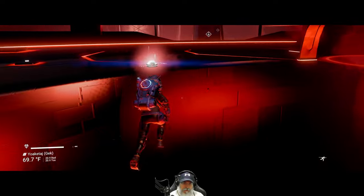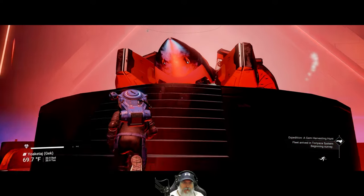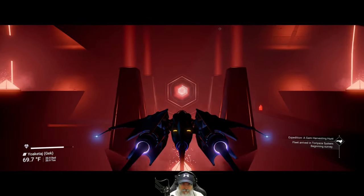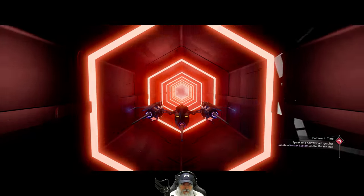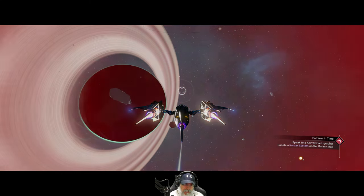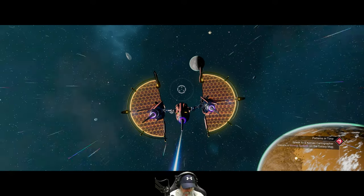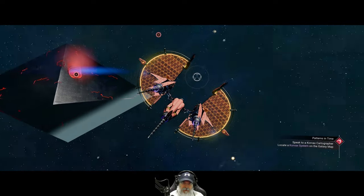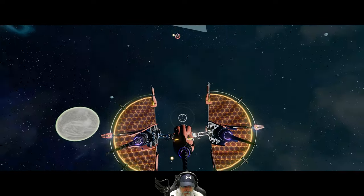Next we're gonna go to a black hole. I think we'll just warp there in our starship and then we can call our freighter to us — it's very close by. Actually, we should go back to our freighter for a moment and scan this system so we can get some nanites. Where is my freighter — it should be over here by the station.